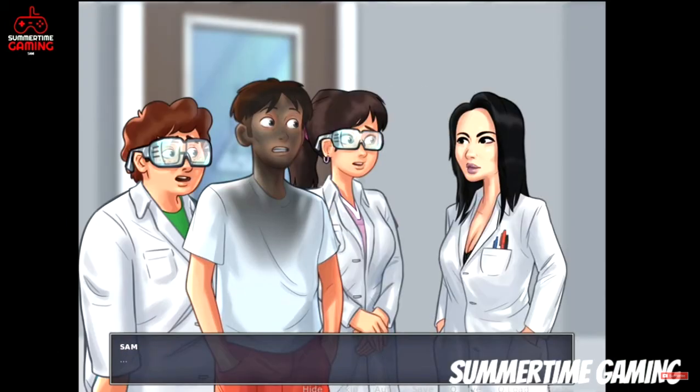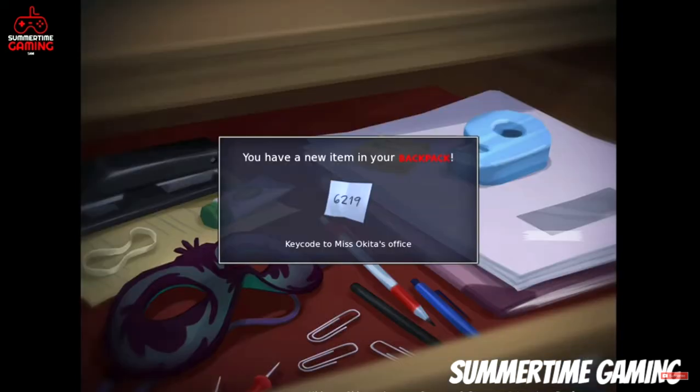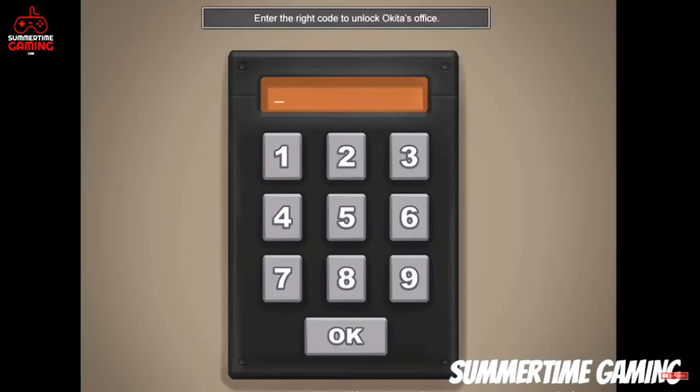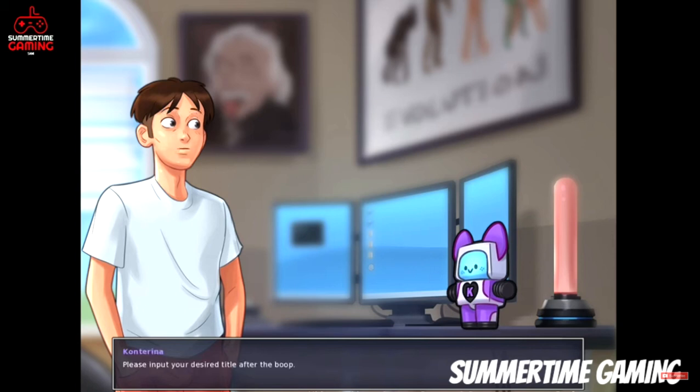If you haven't completed Miss Okita's walkthrough, you can complete it and you'll know what kind of experiments the main character has completed with her. In the current version, when we go to Miss Okita's office on the third floor, we have to first enter the passcode. When we go inside, we can see the office in its current non-widescreen version, but from the tech update we are going to see a widescreen version.